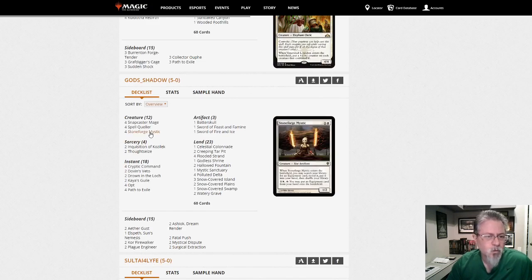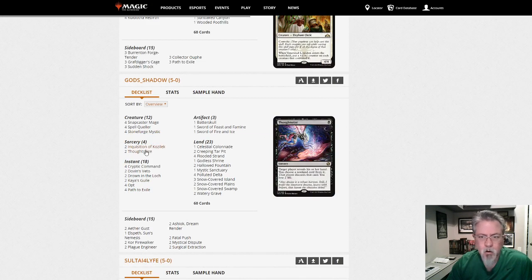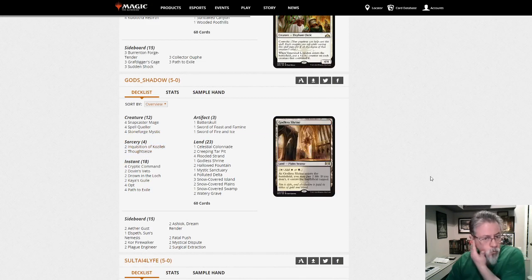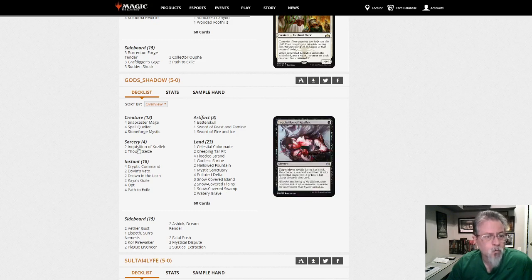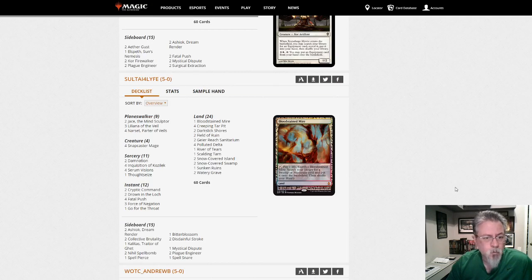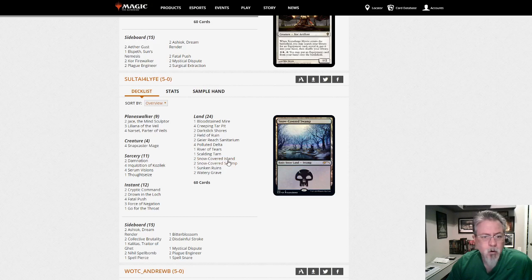God's Shadow with Esper Stoneforge — basically a control deck with Stoneforge Mystic and Spell Queller as a finisher. Stoneforge Mystic is a good control finisher, that's for sure.